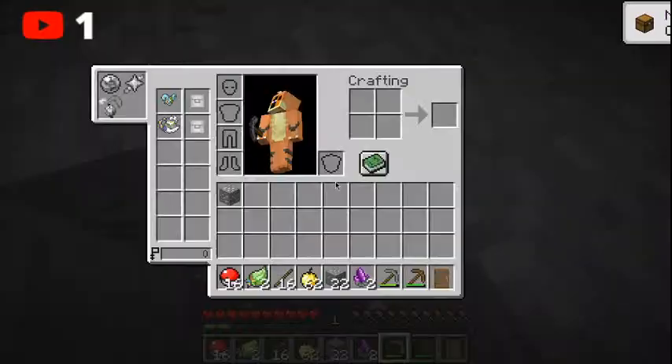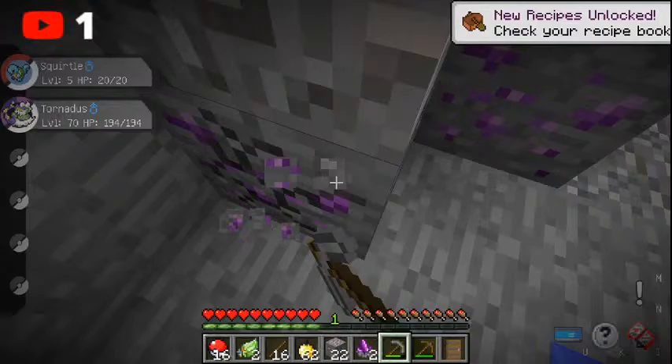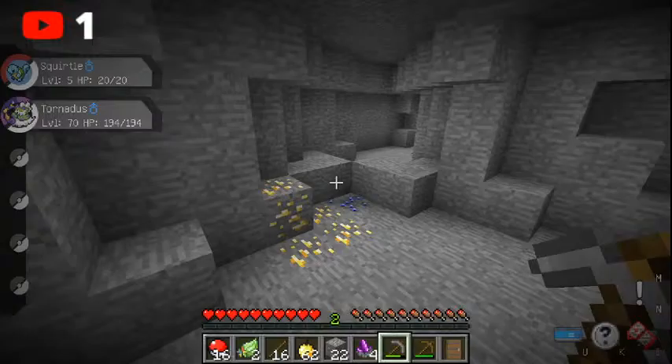Oh, what is it? Sableye! Sableye down here by the Gastly. Hudson, are you going to catch a Diglett? I can't see anything and my brightness is all the way up. Diglett! High level 10 Diglett. Aron! Oh, I love Arons. I'm not going to catch one though.